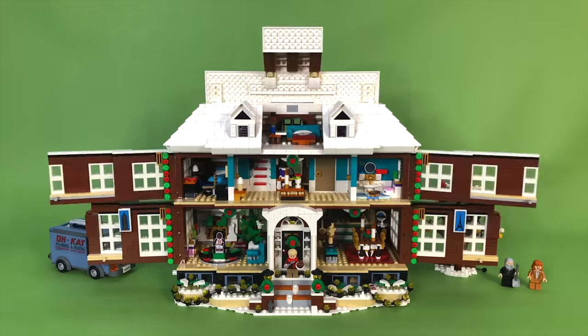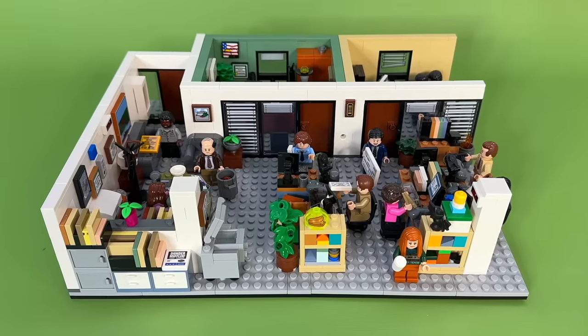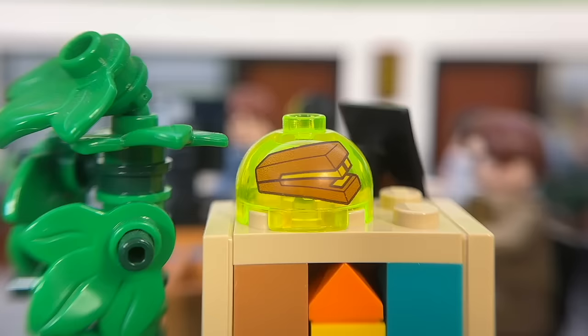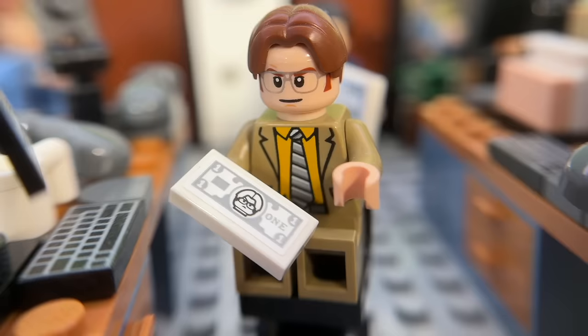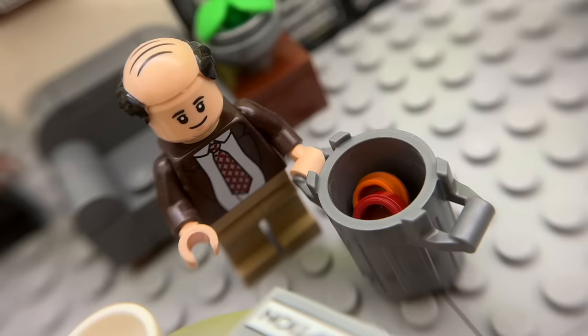Next I built the Home Alone house, full of Easter eggs and Christmas wonder. Then the US Office, which has even more Easter eggs. I'll point out some of my favourites: the stapler in jelly, Dwight's Shrute Bucks, Kelly's birthday sign, the hole Andy made in the wall, and of course Kevin's chilli.